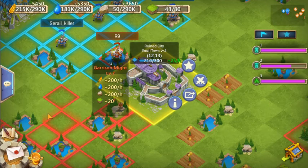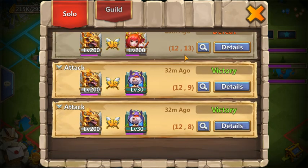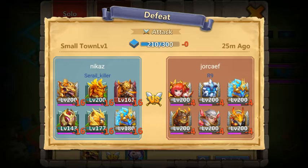Now I made a movement on the ruined city. In that battle report, you can go to details and see the heroes you went against — the player who attacked, the player who defended the city, and the guild they are in.